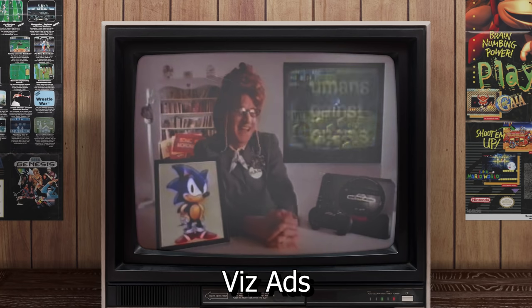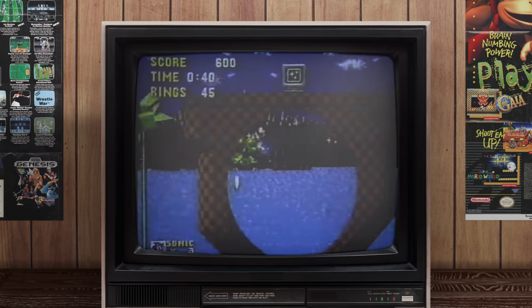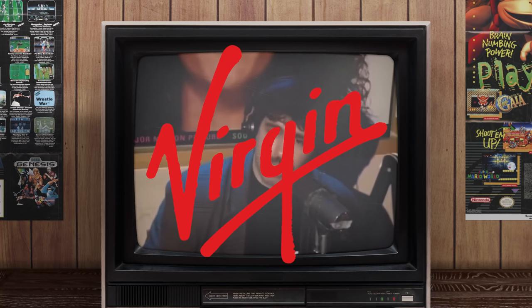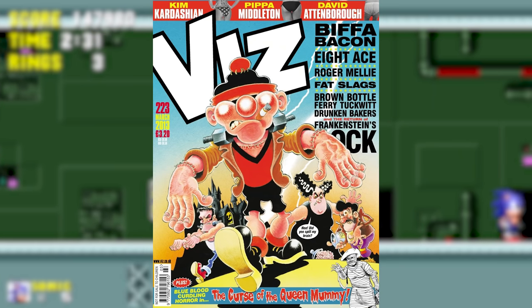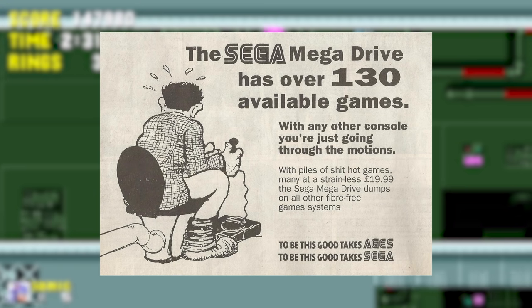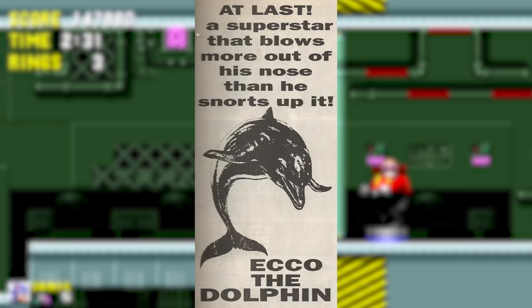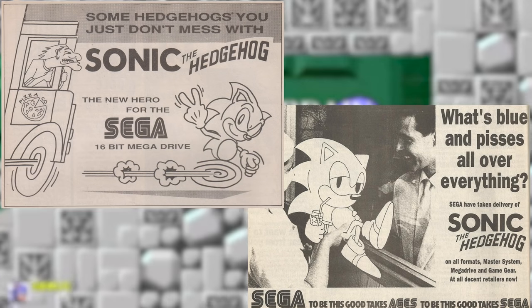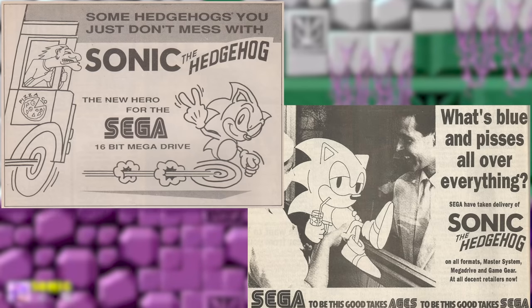Sega were well known for their provocative commercials in the 1990s, positioning Sega and Sonic for more mature audiences than Nintendo. They directly derided Mario in ads and advertised on platforms like Howard Stern's radio show. Over in the UK, Virgin were responsible for Sega's European distribution and attempted to capture a mature audience by placing print ads in Viz, a British adult comic magazine. There are two Sonic ads from summer 1991 — in one, Sonic is doing a gesture equivalent to flipping the bird, and the other requires no explanation.